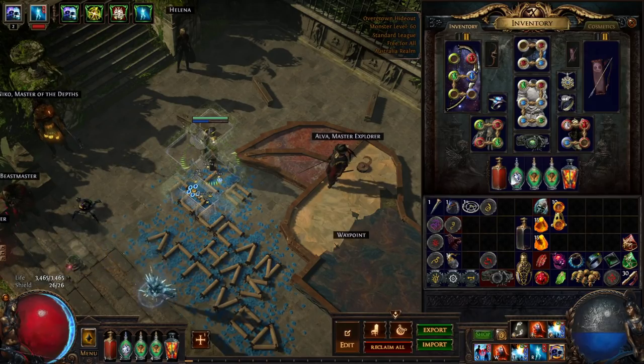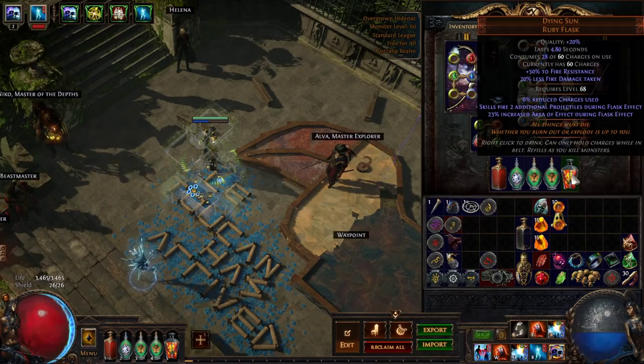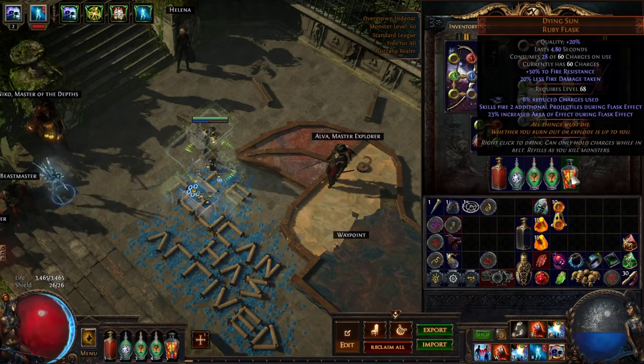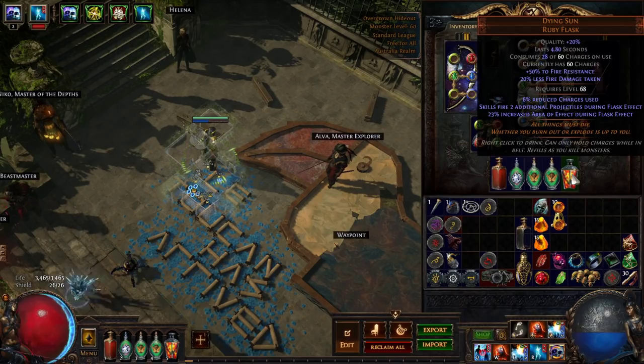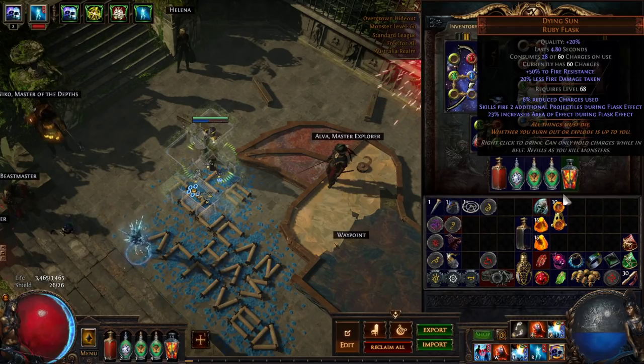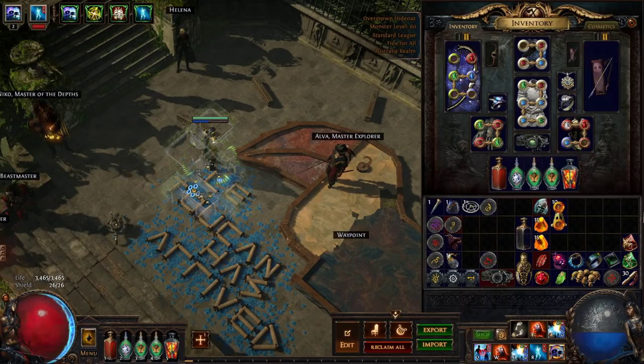Flasks: I'm using pretty dumpster-tier ones at the moment. Dying Sun is your end-game goal — I wasn't relying on it in those maps, but it will make your character so much more powerful. I do expect Dying Sun to be very rare and coveted in the Metamorph league — it might be a 10-exalt flask, which puts it out of reach for many players. If so, don't worry: start with a life flask, a diamond flask, and two quicksilver flasks to begin with.